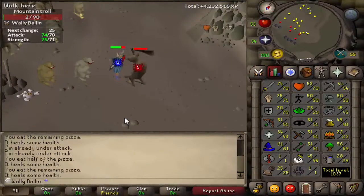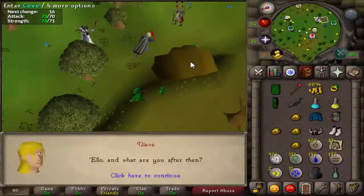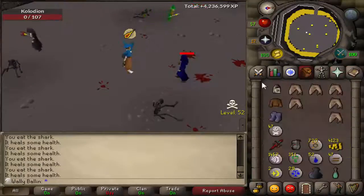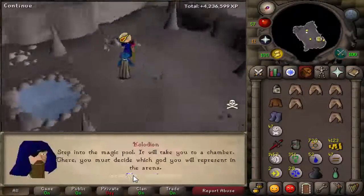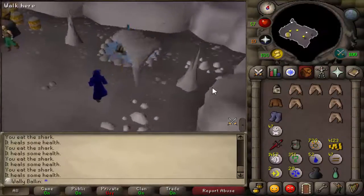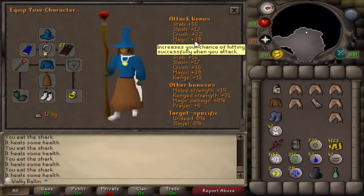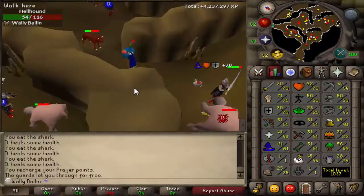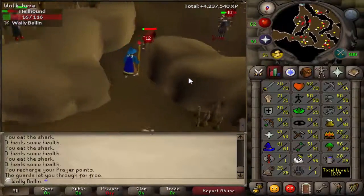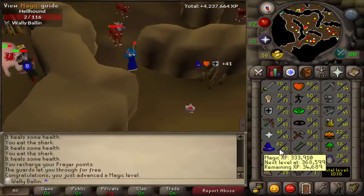I completed the Horror from the Deep quest and got to 172 quest points. I also got a Zamorak god book but didn't keep it long because I needed the inventory space. I got 86 combat and increased my strength level. After that I completed the Mage Arena minigame — mainly to get it out of the way. I also had a slayer task of hellhounds again, so I'm going to safe spot them with magic, using up the death runes I had left from the Mage Arena. Thanks for watching, guys — have a good week and I'll see you sometime end of the week. Take care!